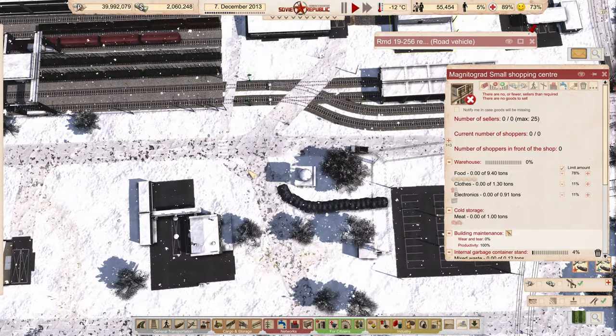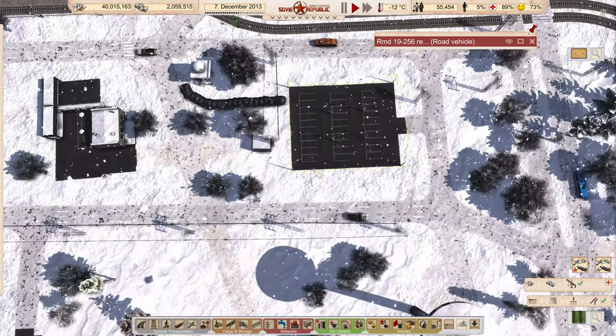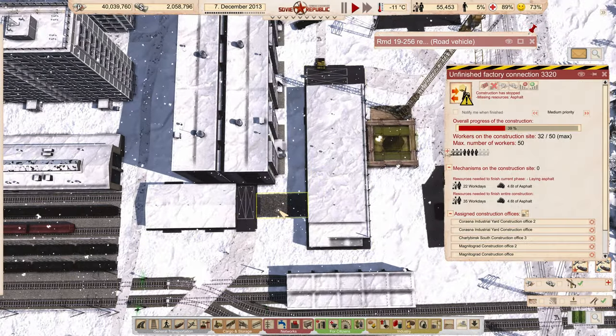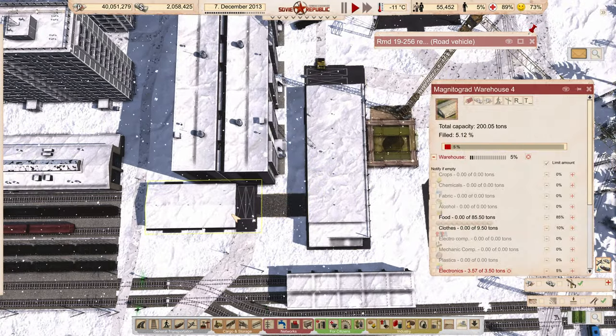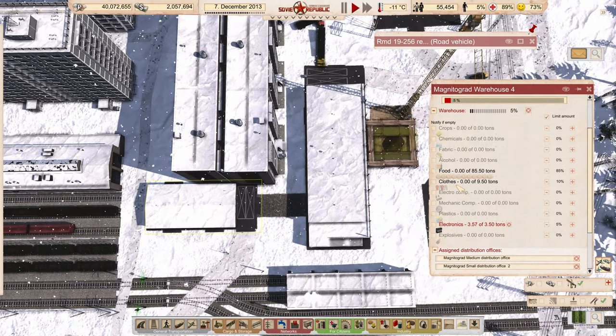I've got this walking path coming straight through here and connecting to this parking lot here, so we're going to be able to have a parking lot. Once they get the factory connection done, we'll have access to this warehouse. And this warehouse is going to have electronics in it, as well as food and clothing.